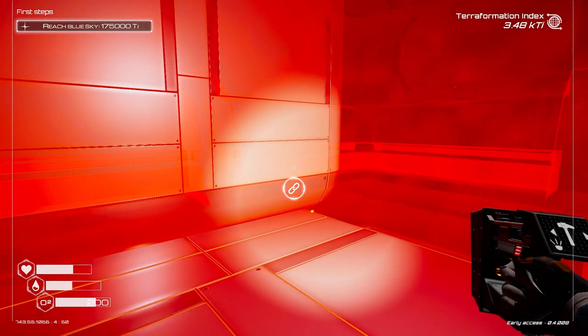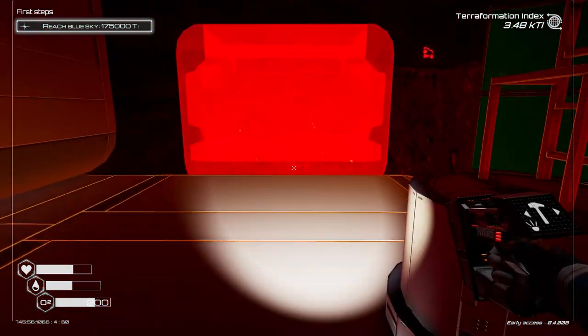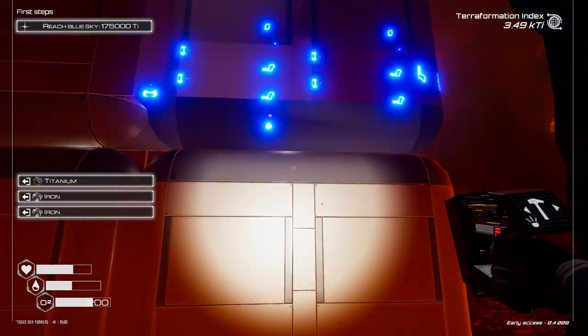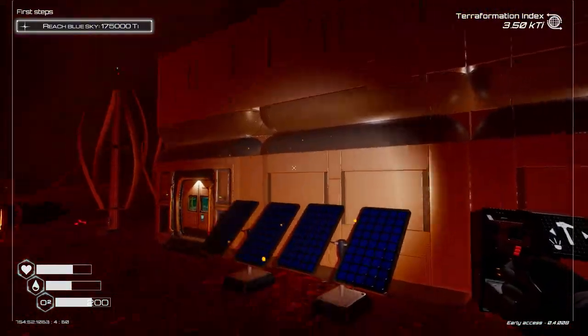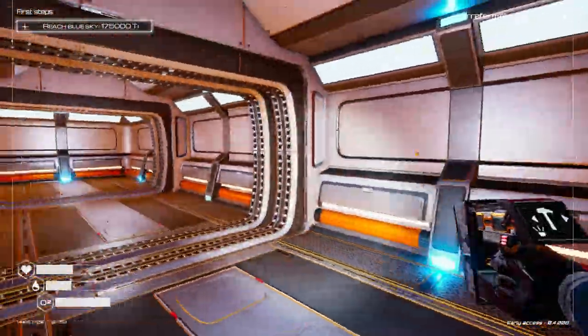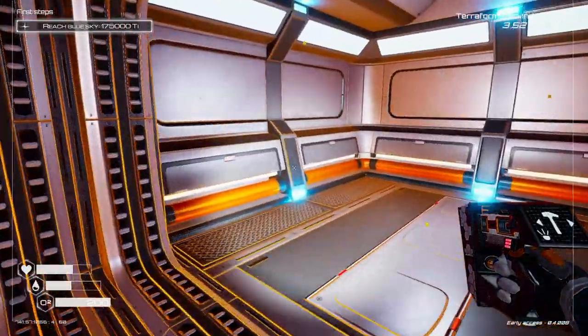Okay, one more and I think we just need to jump down so we can place that. There we go — we've just doubled the size of our base. We can get some more veggie tubes and some more heaters on the inside here.